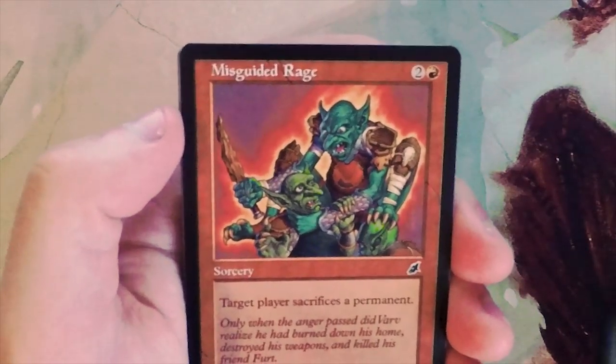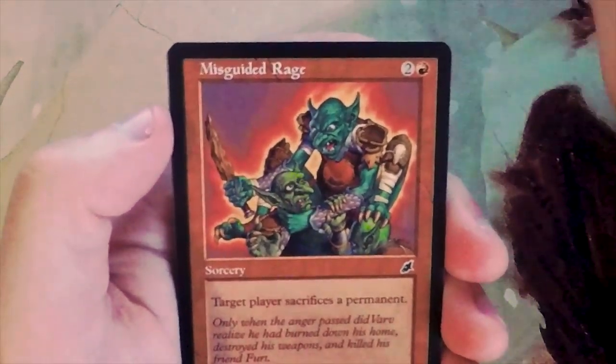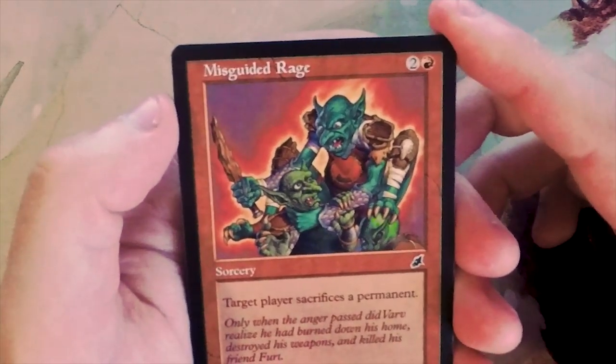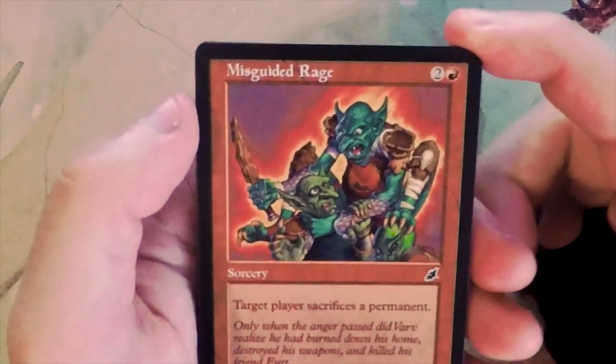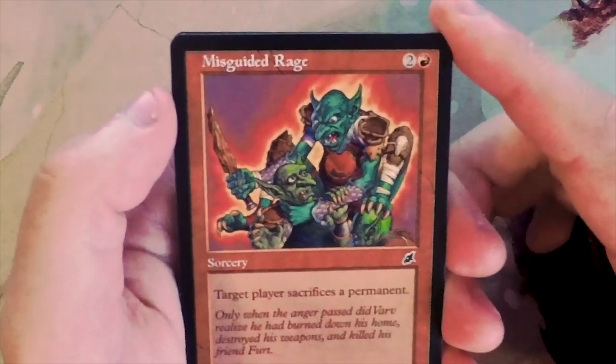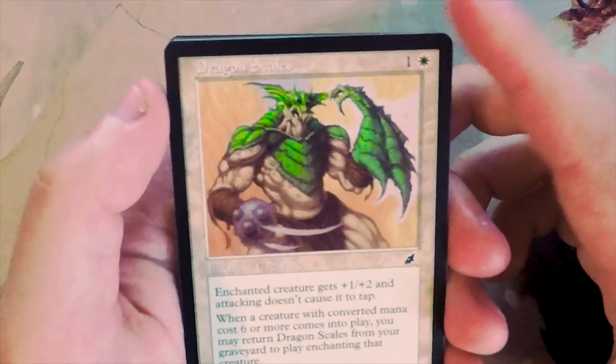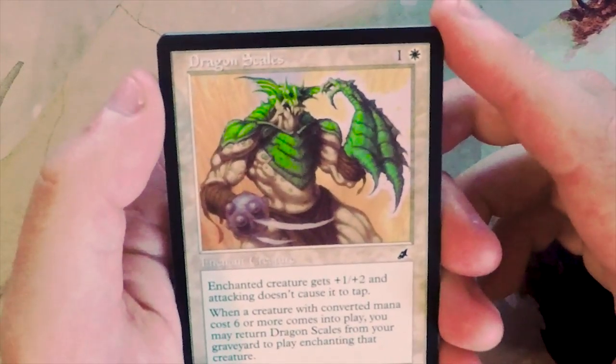I actually like Misguided Rage better - two and a red for a sorcery, target player sacrifices a permanent. Yes, it is any permanent, but any permanent is going to set them back, so I'd probably take that over the Fissure.